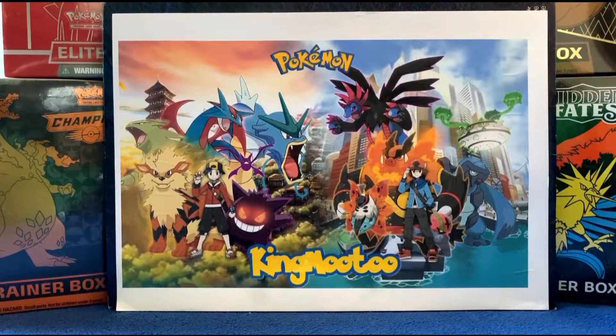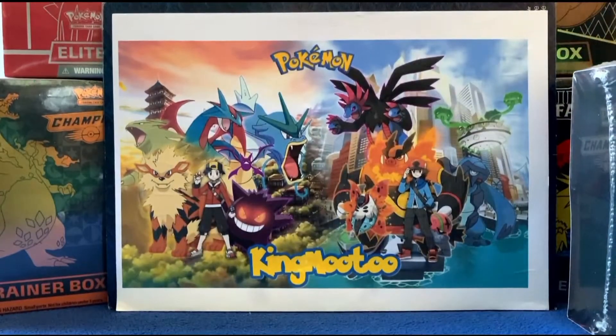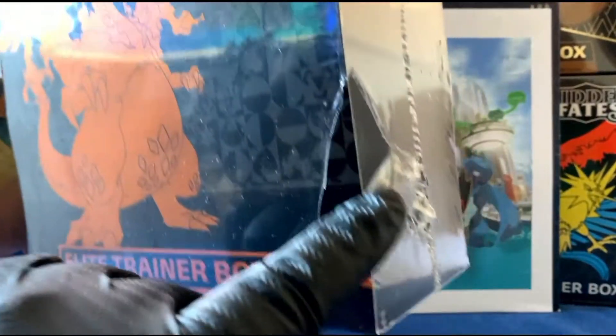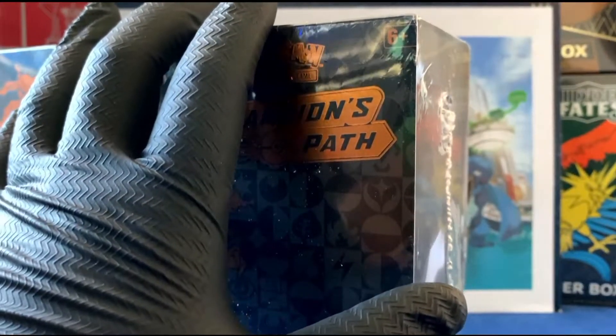So what we're gonna do is open up the ETB — a Champion's Path ETB. We've got ourselves some Tornadus in there, that one's kinda damaged. I think I've got five Champion's Path ETBs, so I've got a lot. The only reason I'm opening this one is because it's busted up — it arrived like this. If you guys know about Hermes, it's a delivery company in the UK and let's just say they are not the best.